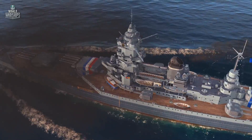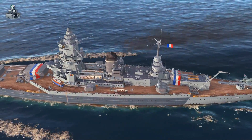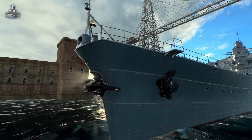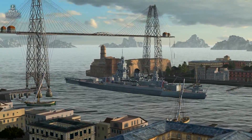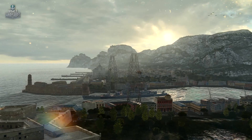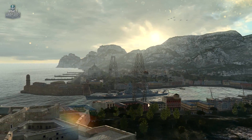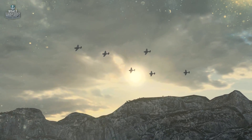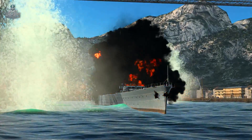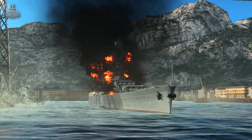But the battleship was deprived of the chance to fight against Kriegsmarine forces. After France was defeated, the British feared that advanced French ships would fall into the hands of Germany. So on July 3, 1940, the French fleet, locked in a harbor, was attacked by their former allies from Albion. Dunkirk suffered heavy hits, and an air attack that followed knocked her out for a long time.